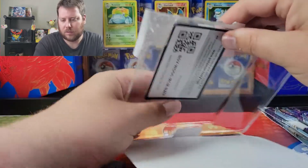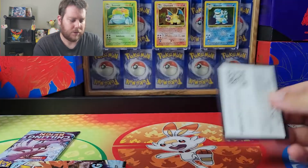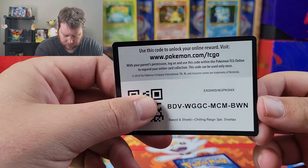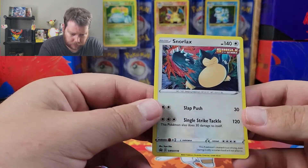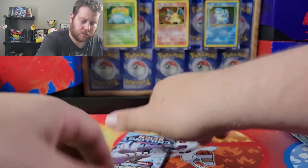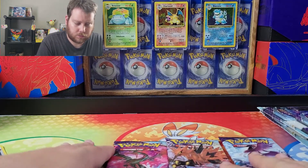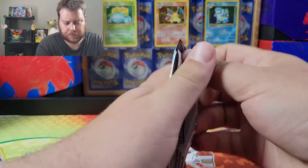They're all Genesect coins — and that one just ran away from me. Toss that down there. There's the code card for that. We got our Snorlax promo. It actually looks alright. The other stores are slowly starting to get Pokémon in again.